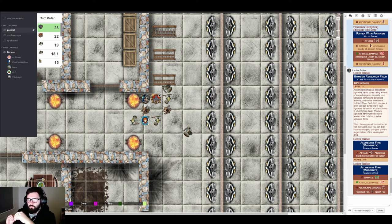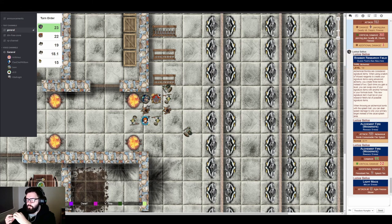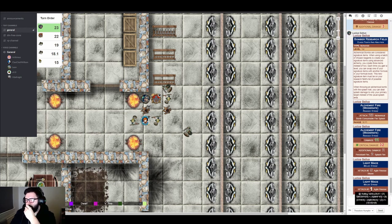With his remaining actions, Lucius resorts to his trusty beat stick. He misses his first follow-up attack for five and his second for one. Neither connects. The GM sums it up as well-played for Lucius overall.